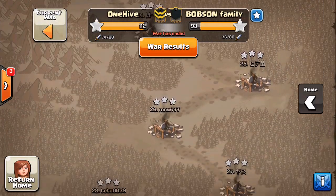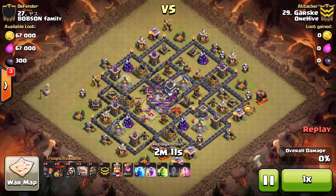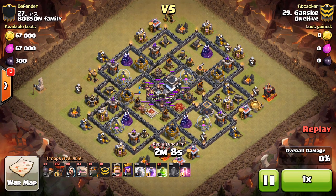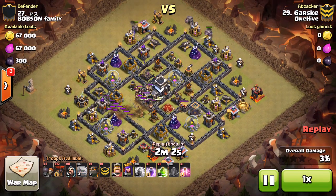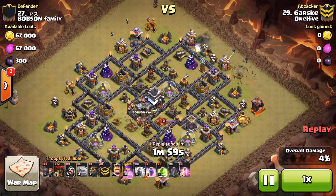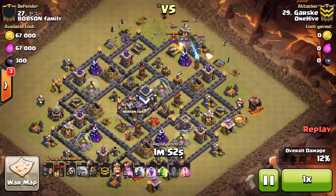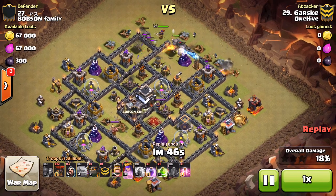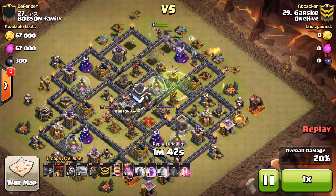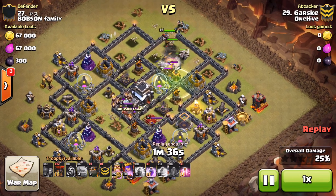Garsh taking on number 27 — another GoLaLoon. I like this one because it's a zap-quake opener. You see putting a quake down right there and a couple of zaps taking that air defense out. Then coming in from the top side with two golems, wizards to create the funnel, and the queen coming in — obviously wants to get in here and get the other two air defenses taken down. Has the jump spell to let things move right in and also to get to the enemy queen, which is down toward the bottom half of the base — a semi-centralized queen which allows you to come from the opposite side and still get to her.